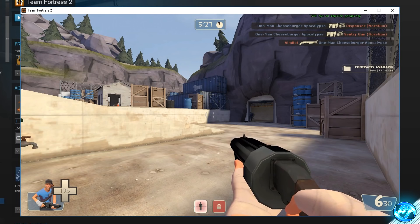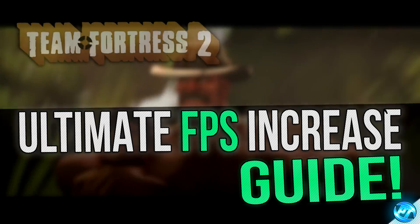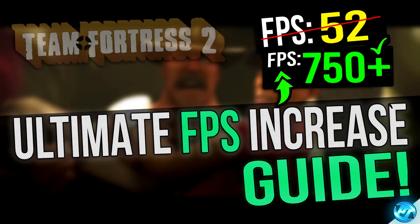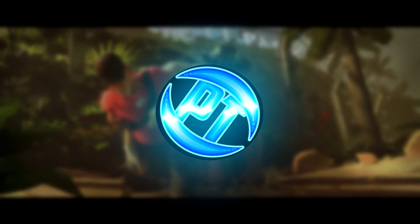So there you guys have it — that is my ultimate FPS increase guide for TF2. If you have any questions, queries, or want to leave your results, drop them in the comments below. Share this video with any friends or teammates playing TF2 who could benefit. Feel free to add any FPS tips I might have missed. If you want to further increase FPS, check out my GPU overclocking guide and the overall Windows 10 gaming performance guide, both linked below. Thank you very much for watching — I've been Pangino, and I am out.